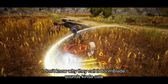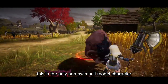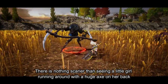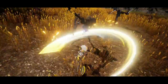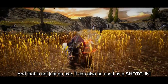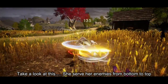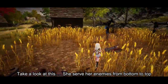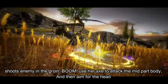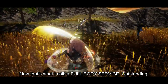Boomblade — I don't know what they officially call it, but 'Boomblade' sounds kind of cute. This is the only non-swimsuit-model character. There's nothing scarier than seeing a little girl running around with a huge axe on her back — and that axe can also be used as a shotgun. This one is my favorite. She serves her enemies from bottom to top: shoots the enemy in the groin, uses her axe to attack the mid body, and aims for the head. That's what I call a full body service. Outstanding.